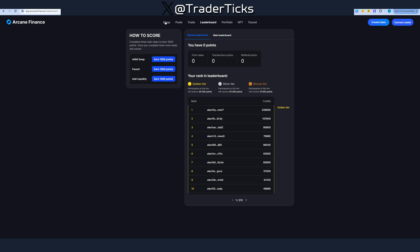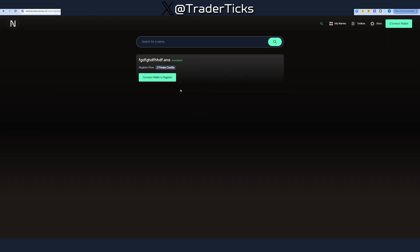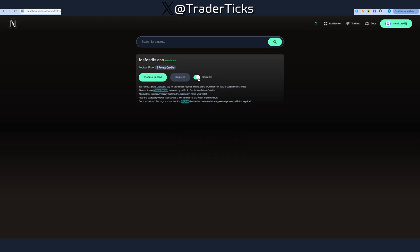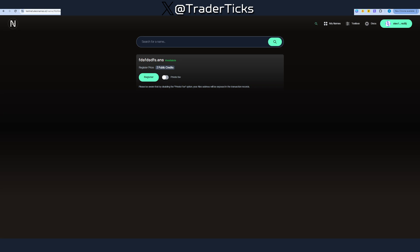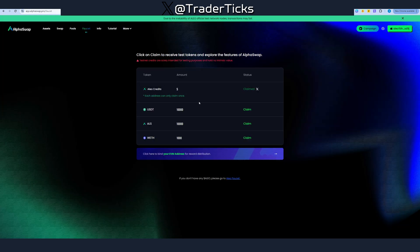Moving on, we have Aleo Names, also on testnet. Look up a name and buy a domain. You have to connect the wallet. You need to choose public rather than private, because you're obtaining credits through Alpha Swap which are public. You can scroll down and see them here in your wallet.